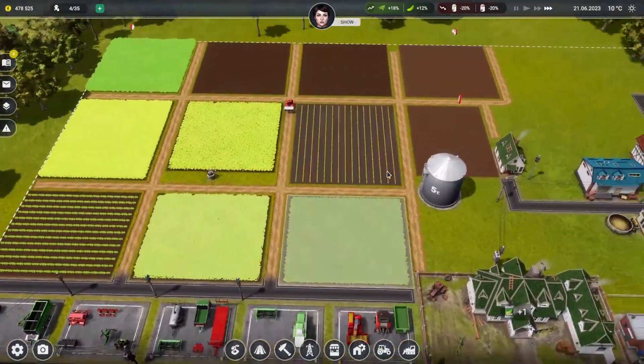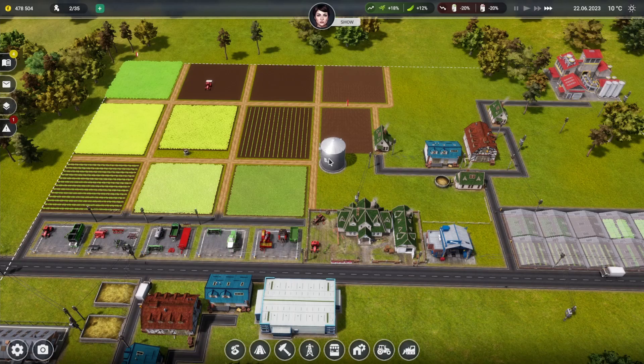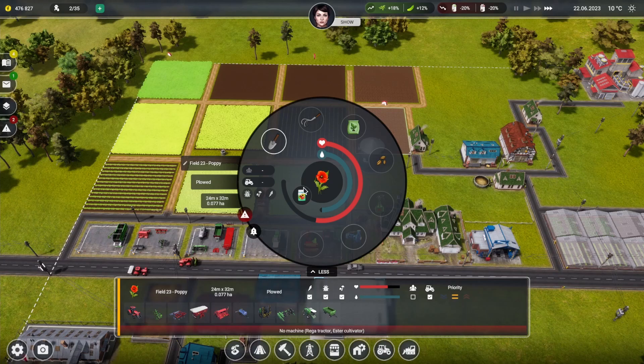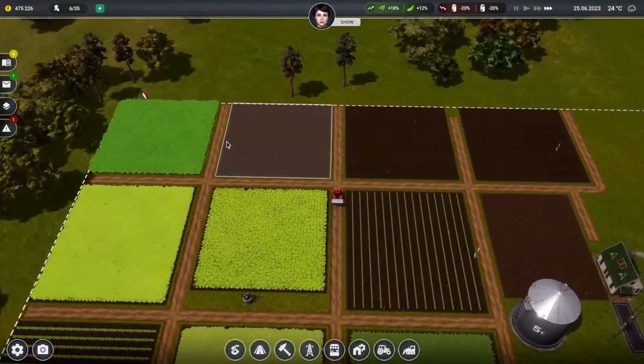Our farm is coming along now. We may end up moving and demolishing some structures and popping them closer by. We've got permanent machinery so we don't need to worry too much there. We've got an ester cultivator - you'll just have to wait, that's fine.